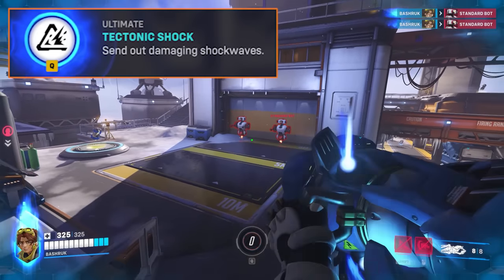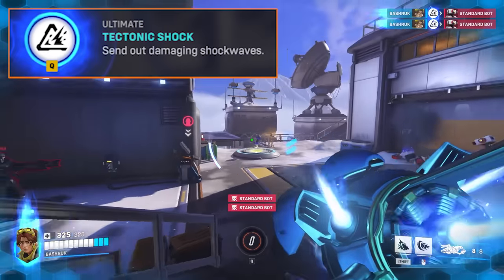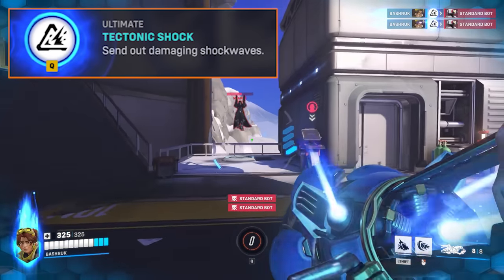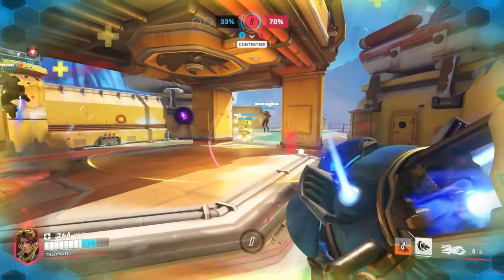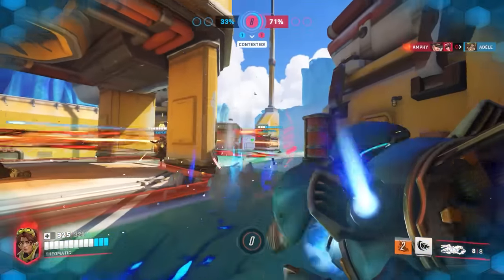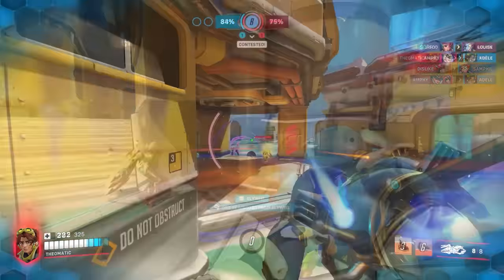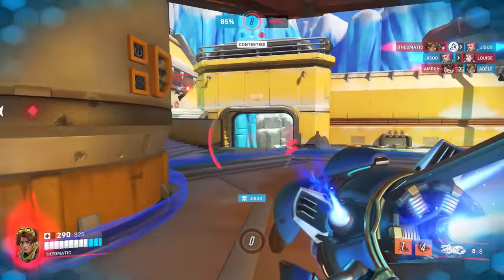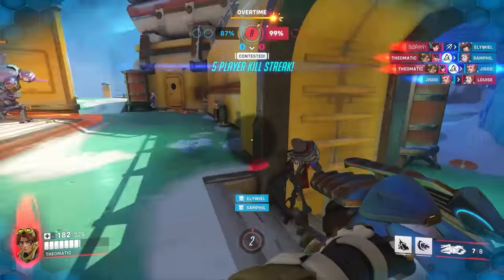Pressing Q equips you with 4 shockwaves. They fire in a cone and can be blocked by shields just like Shatter, but they hit hard when they do — dealing 130 damage per wave and firing out pretty quick. This ultimate fits right in with Venture's burst damage. Compared to Overclock, it's a shorter duration, locked to the ground, but easier to hit, and Venture can get a lot closer than Sojourn can. The shockwaves also launch targets upward, making it a major inconvenience for tanks and easier to secure kills.